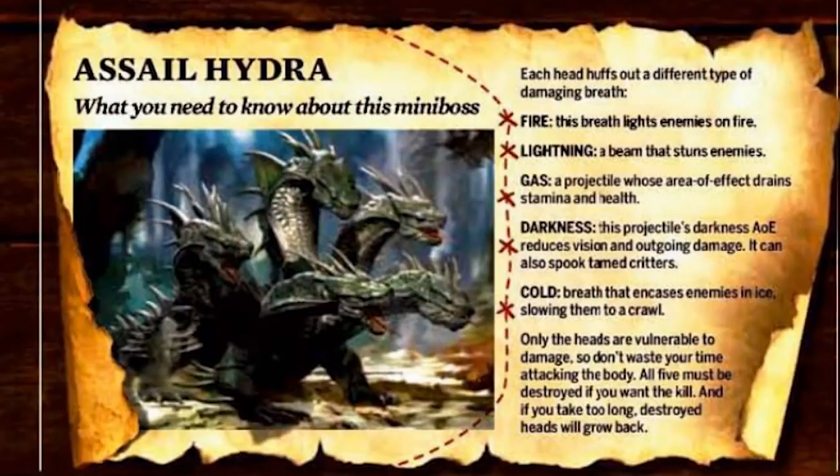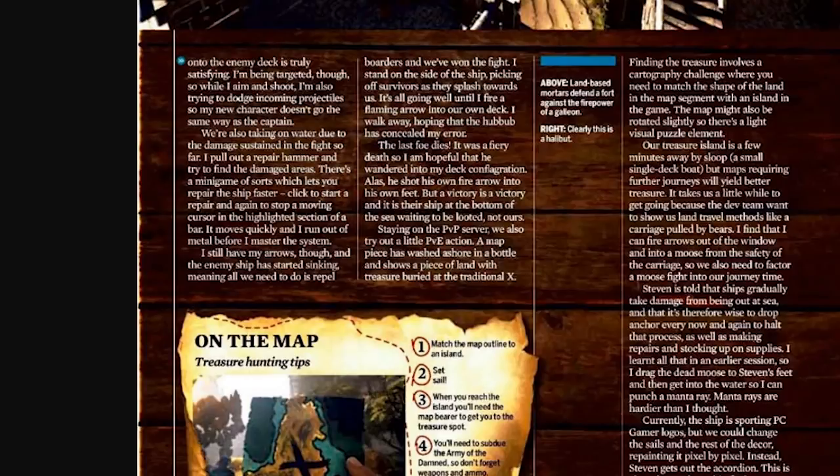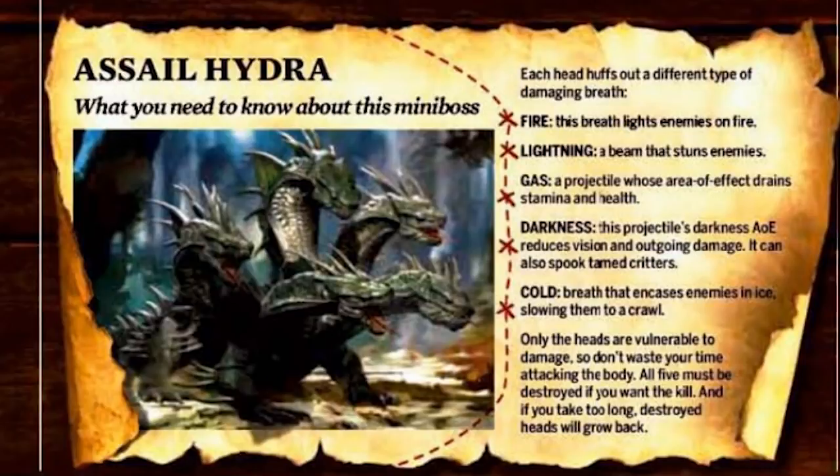This is going to be some sort of area or world boss, and it looks to be like some sort of dossier right here. There's also some other portions of the article that show similar type things, so maybe this is just a little tip screen in the game based on when you get to this area. The boss itself has fire breath, lightning breath, gas breath, darkness breath, and cold breath.